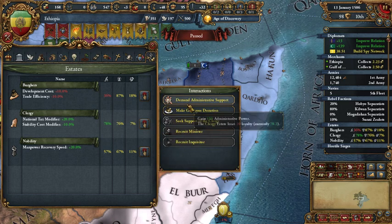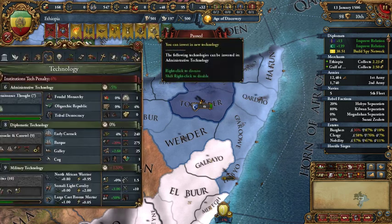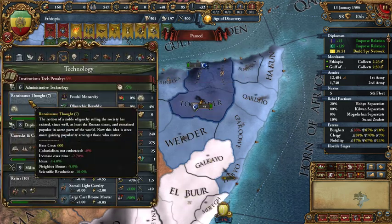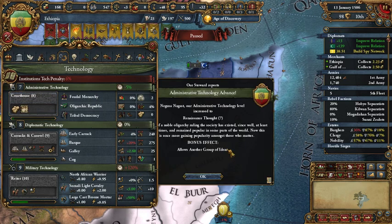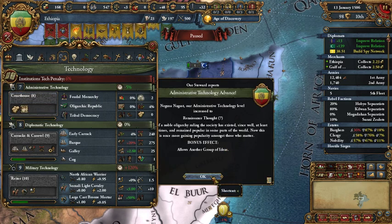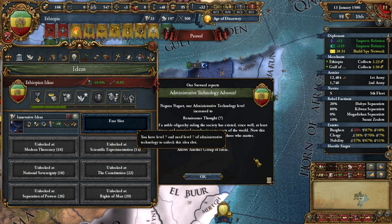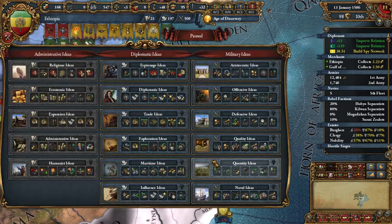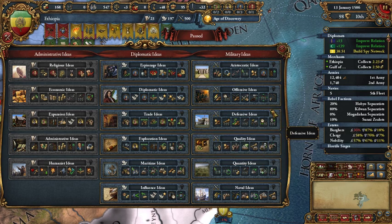If we click the administrative support button we get 150 points, and at last we can take the renaissance. We can take a spot here and we said we'll take a military idea, but I'm not sure which one.